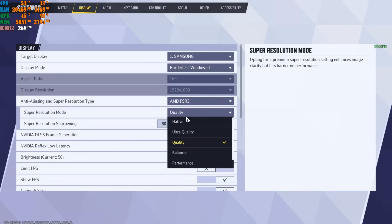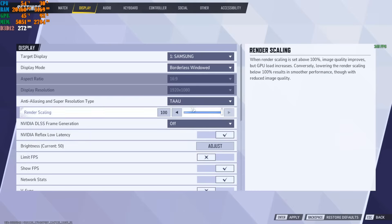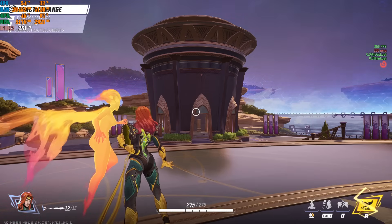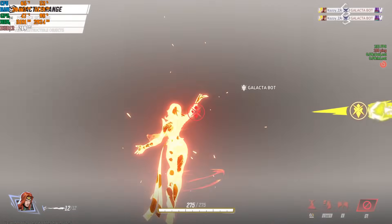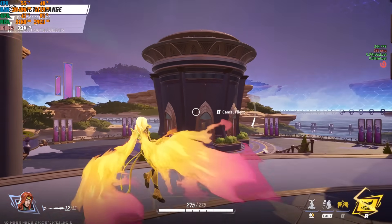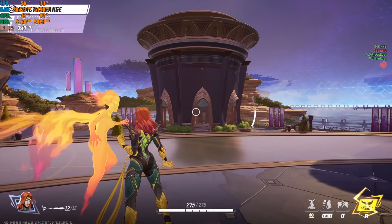For low-end machines, go with AMD FSR 3. If you have a very low-end GPU, set it to Balanced — don't use Performance mode. Alternatively, switch to TAA with the render scale at 100; do not lower the render scale. Apply those settings, then move around with your character to see where your fps dips to. I was seeing a low of about 220 fps on my machine.